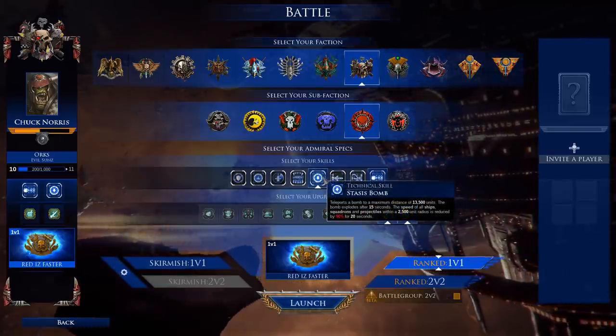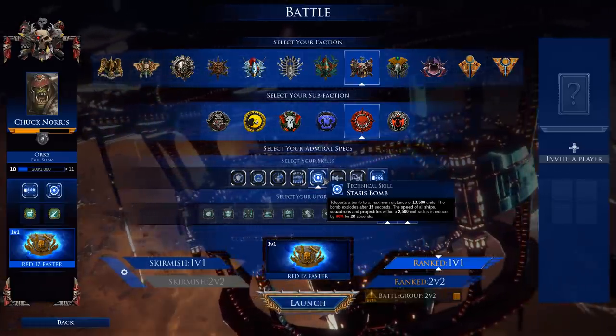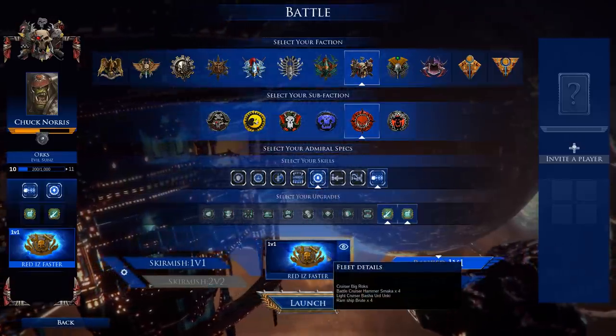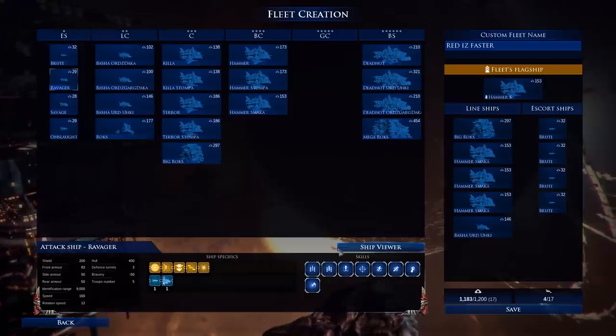We also have the Stasis Bomb, which teleports a bomb to a distance of 13,500 units. It basically just pins enemies in place, slowing our opponent's fleet. So as far as our build goes — it's called 'Red is Fasta' — let's take a look at this juicy Orc fleet.